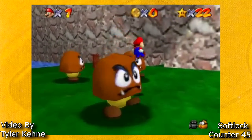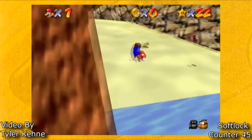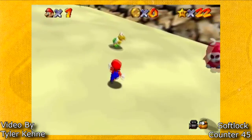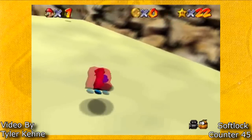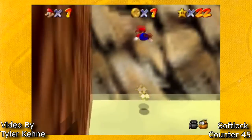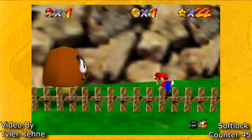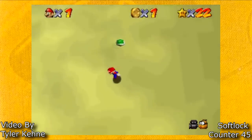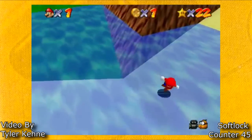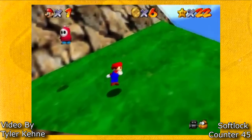These next two softlocks can only be done on the Japanese version of Super Mario 64. In the Japanese version, there is a glitch called Time Stop. Time Stop is a glitch that has to do with activating text boxes. Usually when you activate a text box, everything in the game will freeze except Mario and the player he's interacting with. Since Mario jumped in the text box area of Koopa the Quick, it'll make it so the text box plays when Mario touches the ground. Since Mario jumped on a Koopa shell, he never touches the ground, therefore it freezes the entire game until he touches the ground.